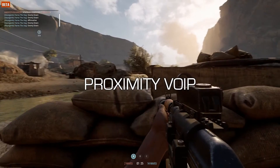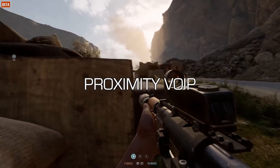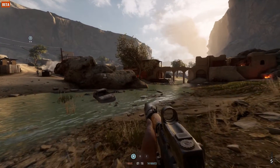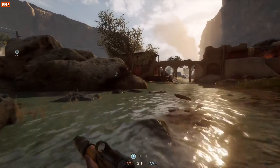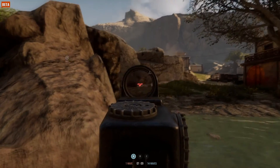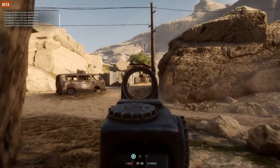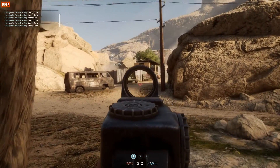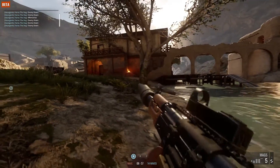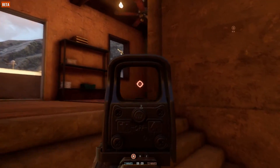Speaking of your character's voice, one of the awesome communication features in Sandstorm is the proximity VoIP. It does allow you to communicate easily with nearby teammates, but what you may not realize is that the enemy can hear this VoIP too. So as a general rule, unless you absolutely have to, don't use proximity VoIP unless you think you're out of range of the enemy. That said, you might want to try and mislead nearby enemies specifically by using it — especially combined with a dummy smoke grenade.